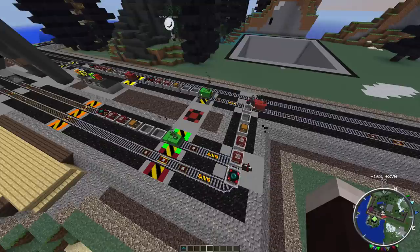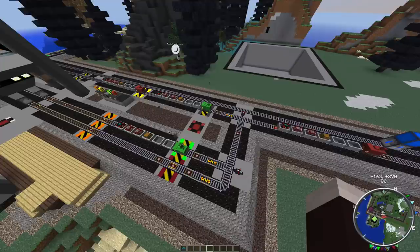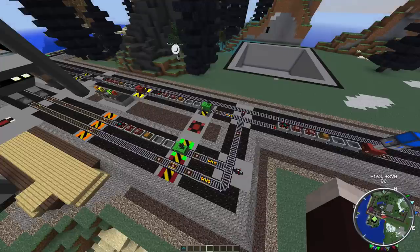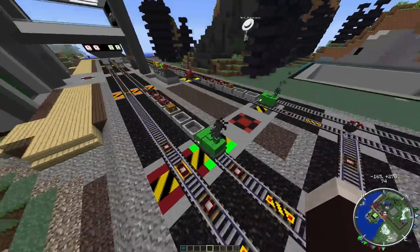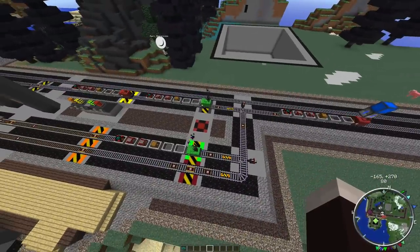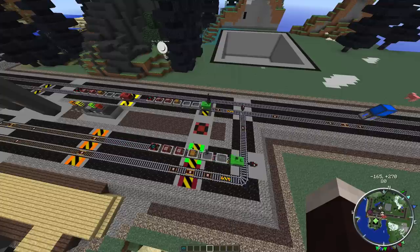It really worked out better that way because the ComputerCraft program allows me to put in timing and everything else. I only made the ComputerCraft program control these two right here — that's it on this end. The rest of it is all Project Red redstone wiring and redstone logic. I had to do it that way because it just doesn't work to control it any other way.